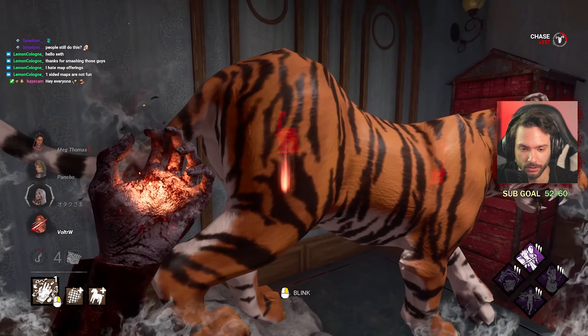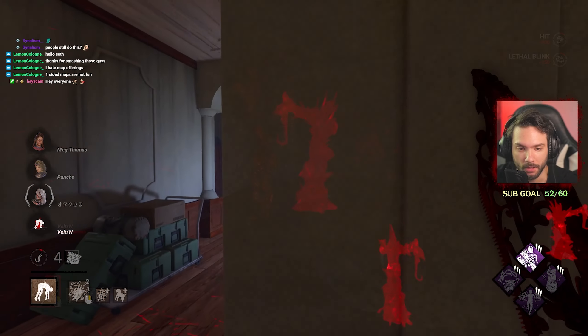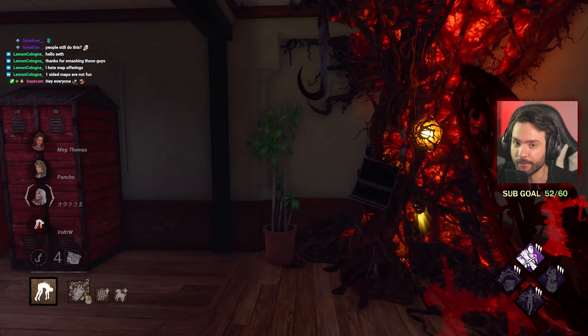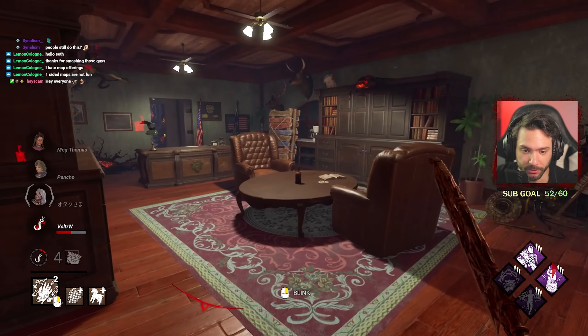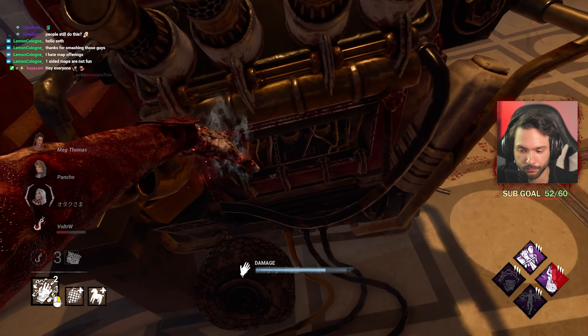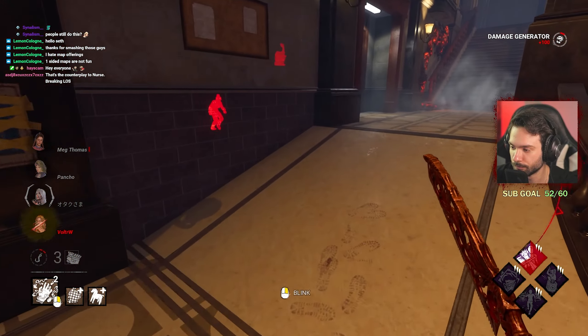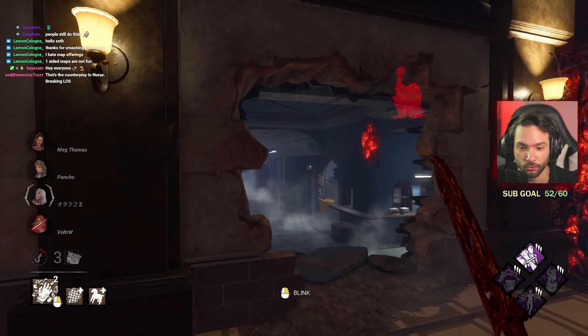She is breaking line of sight constantly, which is really good. What I was talking about — the sucky survivor playstyle — you guys know: Shift W, pre-drop, mainly pre-drop. This is not really happening anymore. That's the counter-play to Nurse. Yeah, I know, I have to get used to that. It's really hard though.